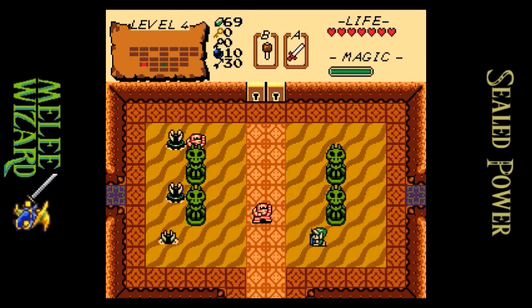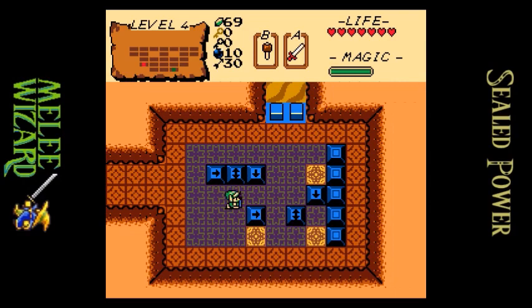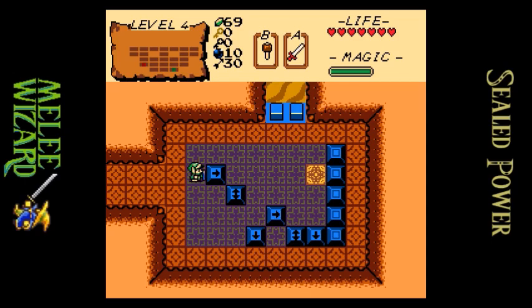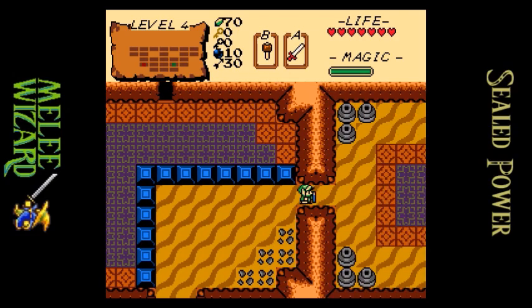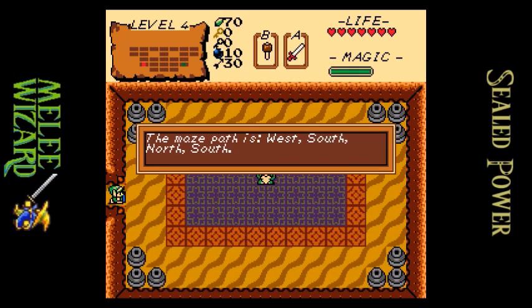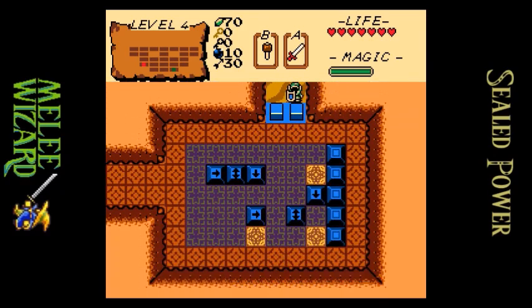Still don't have a key. Maybe. The maze path is west-south, north-south. Okay — west-south, north-south. It means I should have gone this way first.